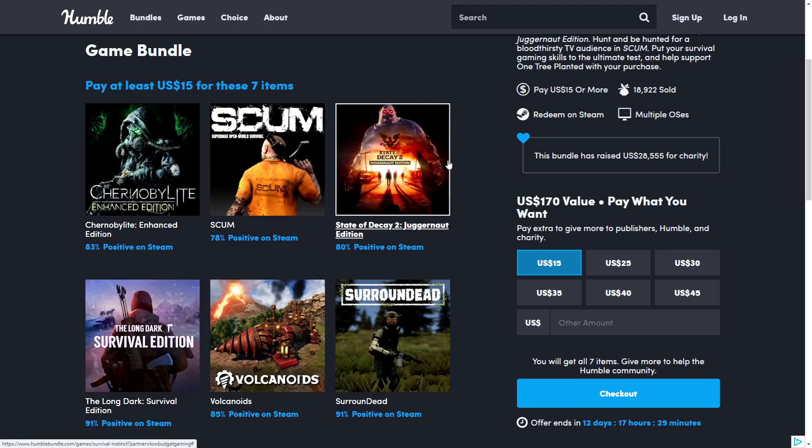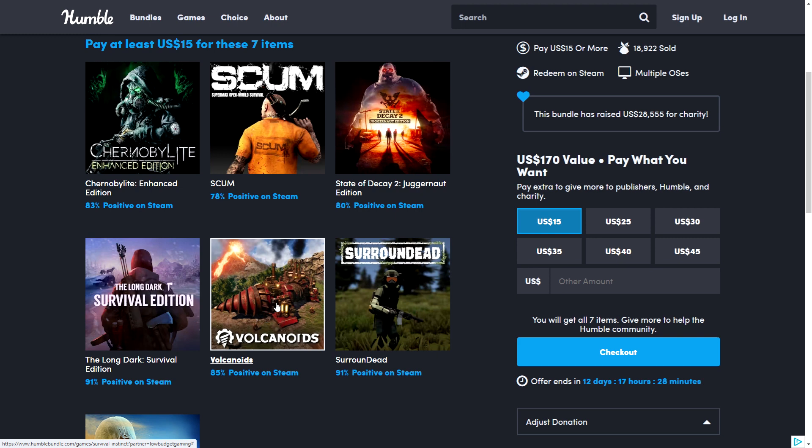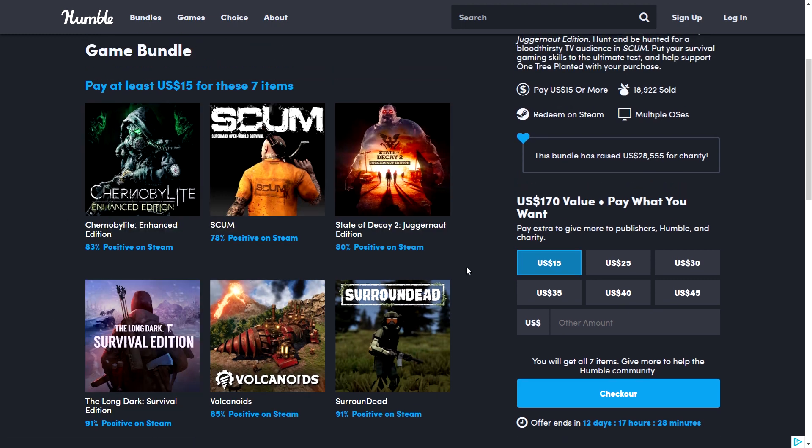If you are into survival-style games, this is a very good bundle. Unfortunately they've removed the lower tiers, so you have to pay $15 to get all seven items. But just these five main games alone are amazing value. Scum I've heard of quite a bit, Chernobylite I've been close to getting, The Long Dark was given away free by Steam and is a very good game, same with State of Decay 2. Volcanoids is still early access but a very good game with an interesting concept. Five of these games for $15 is great value even here in India.